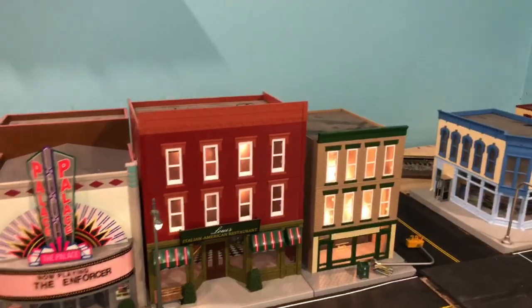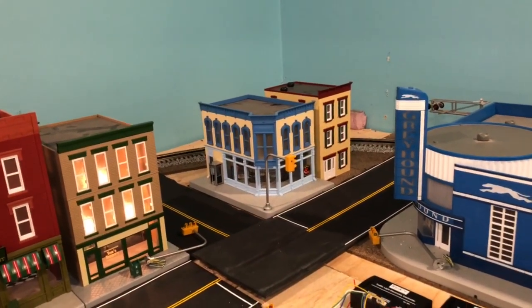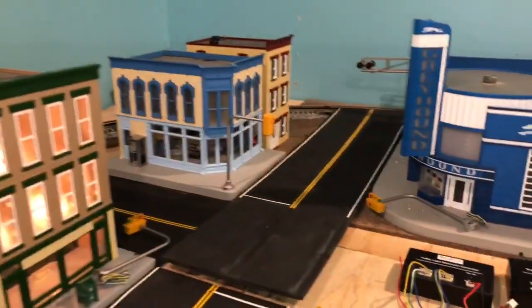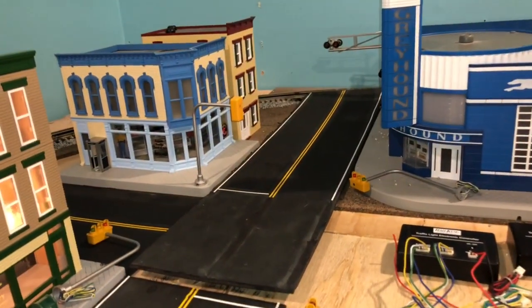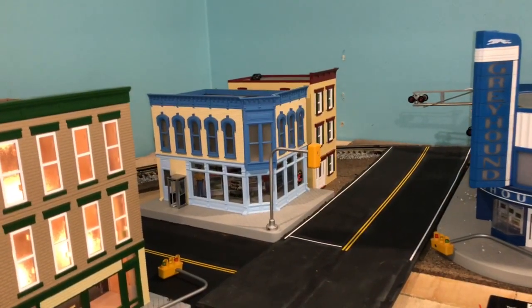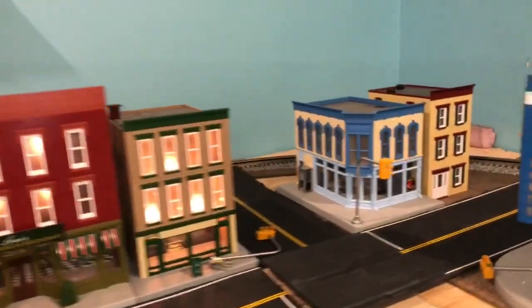The track is Atlas O. Minimum curve is 045 in the other corner, and I'll show you in a little bit. Everything else is 054, 072, and I have a number 5 switch on the layout. Down here you have the Greyhound terminal, which is not connected — just one little intersection there, nothing big. I've got to step up that end three-story building so it matches up with everything else. But pretty much how you see it is how it's going to be, except for just gluing everything down.